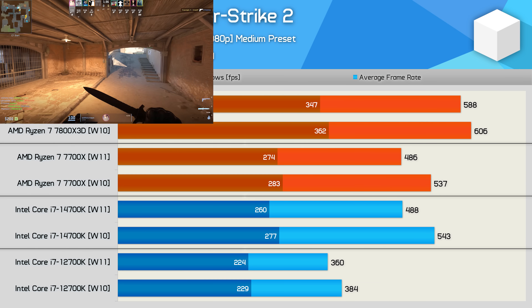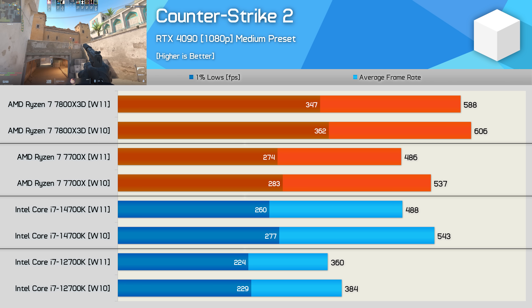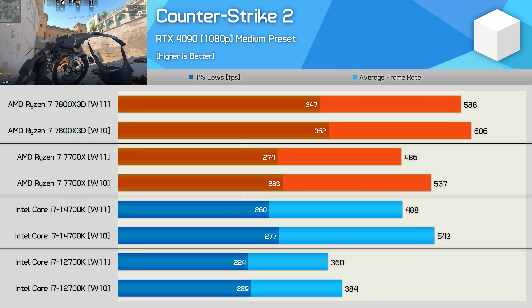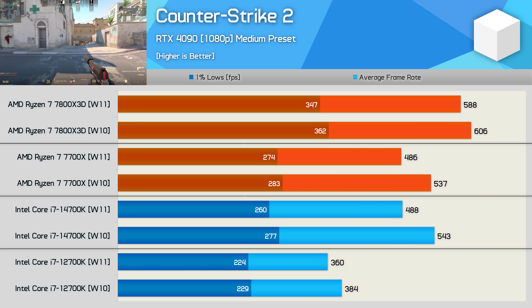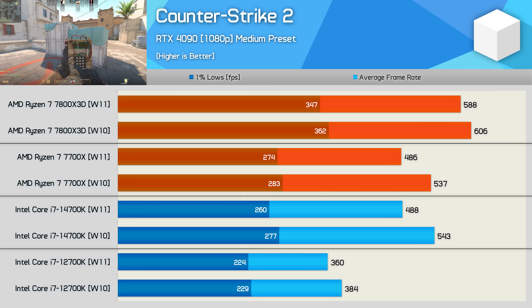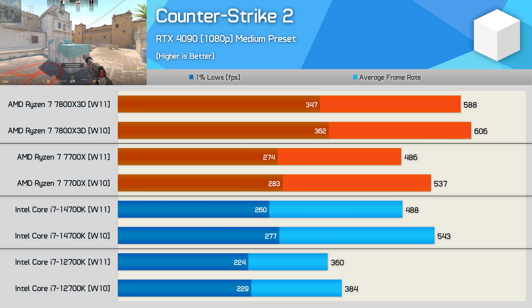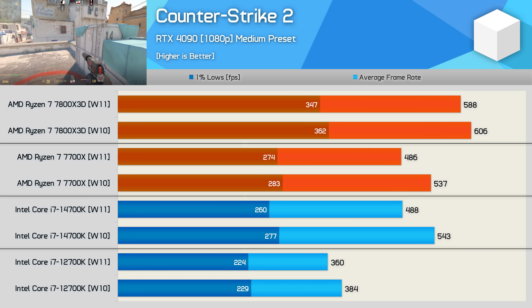Counter-Strike 2 also played best on Windows 10. This time the 7800X3D was just 3% faster, while the 7700X was 10% faster — a bit of a reversal compared to A Plague Tale Requiem and Cyberpunk. Windows 10 was consistently faster for Intel as well: the 14700K was 11% faster and the 12700K 7% faster on the older operating system.